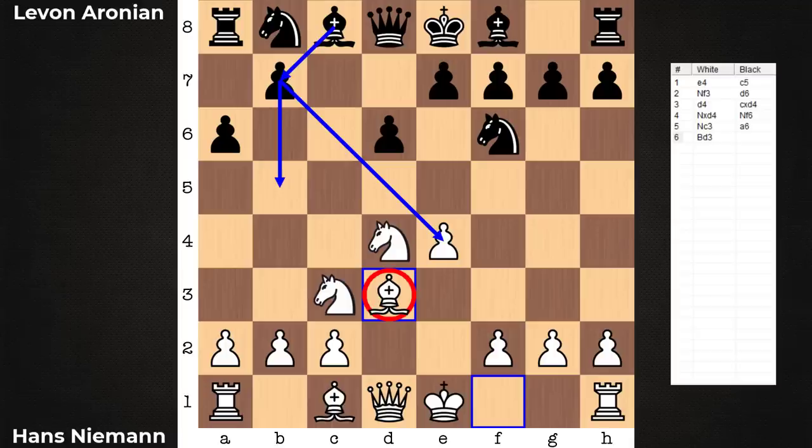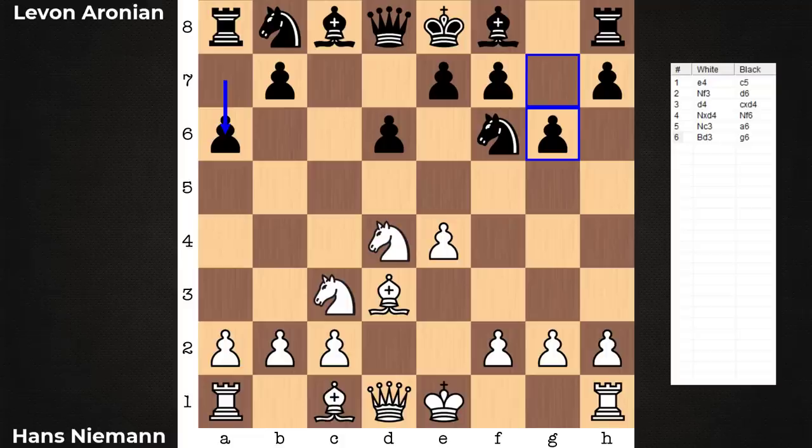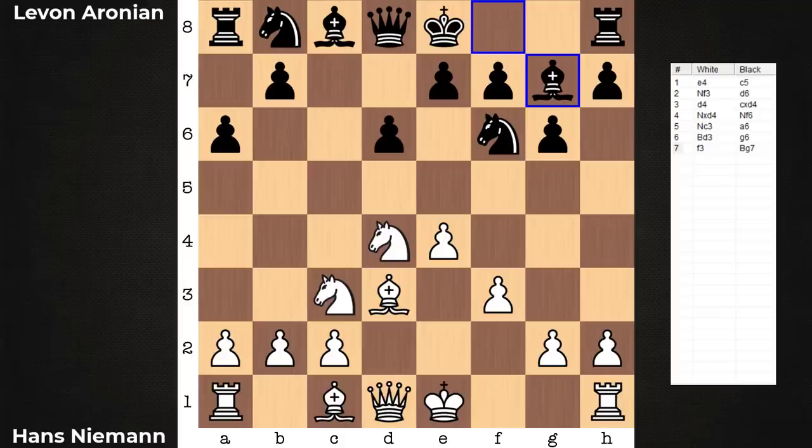The bishop is kind of treated as if it's a pawn. Also, with the bishop on d3, the queen does have the option of being deployed to e2 still, or maybe even f3 in some cases. From here, black is going for some kind of hybrid of the Najdorf and Dragon. f3 — bishop's now fianchettoed.